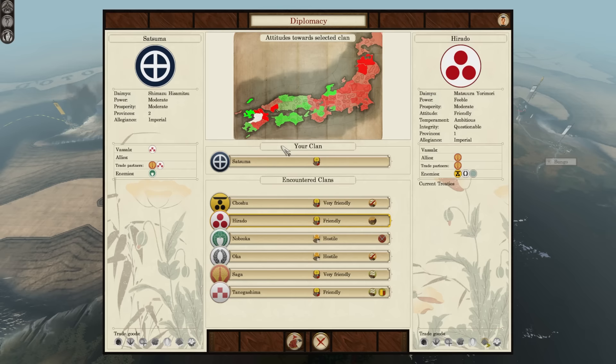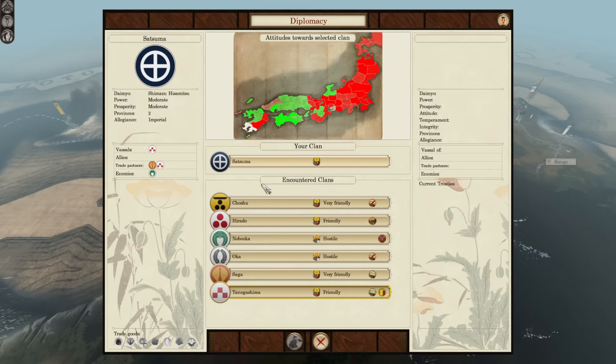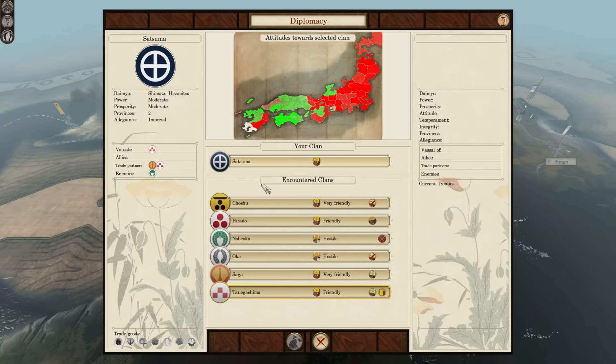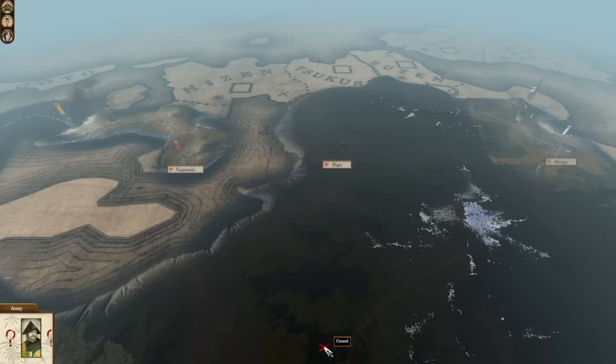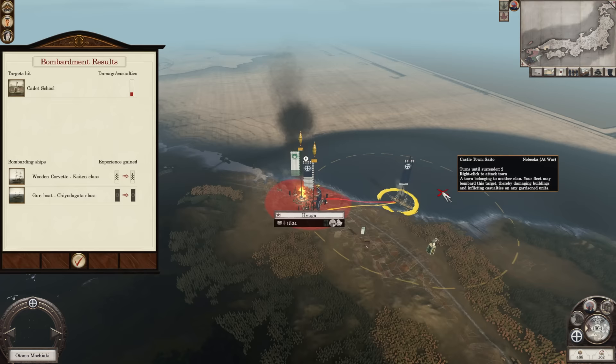Very friendly with the Saga. I'm at war with Choshu — they're at war with them now as well. Kind of like Choshu taking them out, or getting wrecked — just causing a lot of chaos. You guys are hostile with all of them, so you might get taken out. We shall see. Bring you guys up. Keep bombarding.